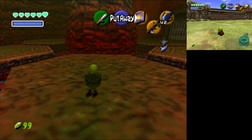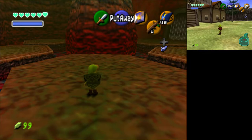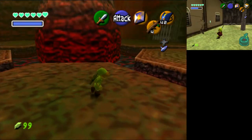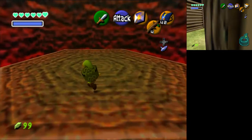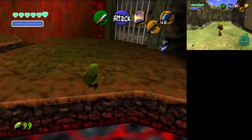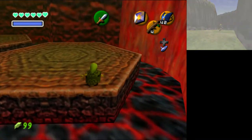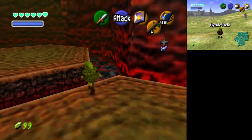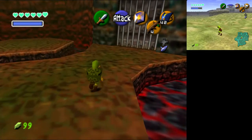With the Ocarina of Time unlocked, we just need the Song of Time and we can gain access to Adult Link. I believe we get the Ocarina slot and the Song of Time slot from Zelda leaving — however, I think that needs all three Spiritual Stones to activate. The real question is what triggers Zelda leaving, and do we get two items from that? We'll keep that in mind.